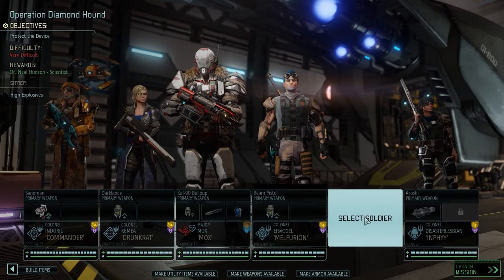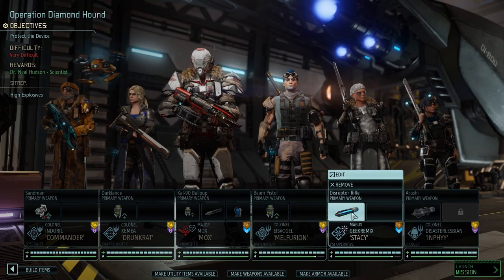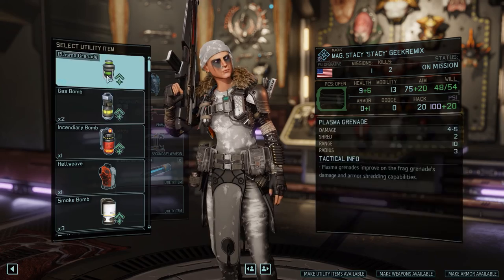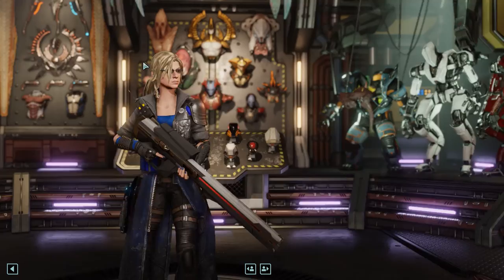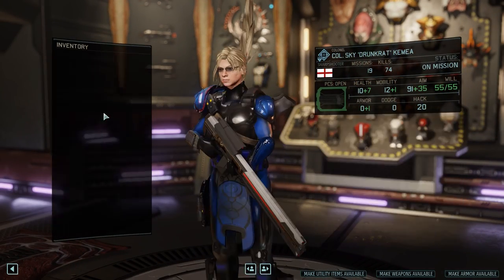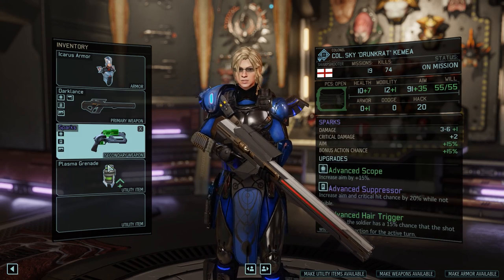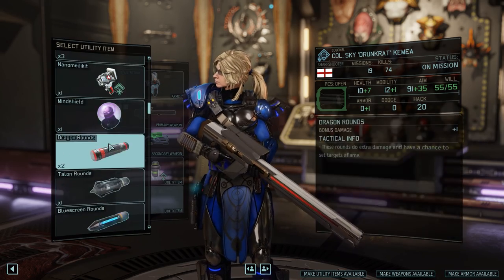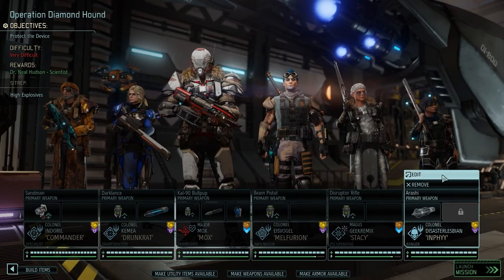Do I want to develop Mox and Stacy some more? Might as well. Stacy, you no longer get to play with these toys — take a plasma grenade. Let's see what you get. You get the Icarus... yay, it's customized and very blue. Plasma grenade with blue screen rounds. Sounds good to me. Alright, you have what you need.